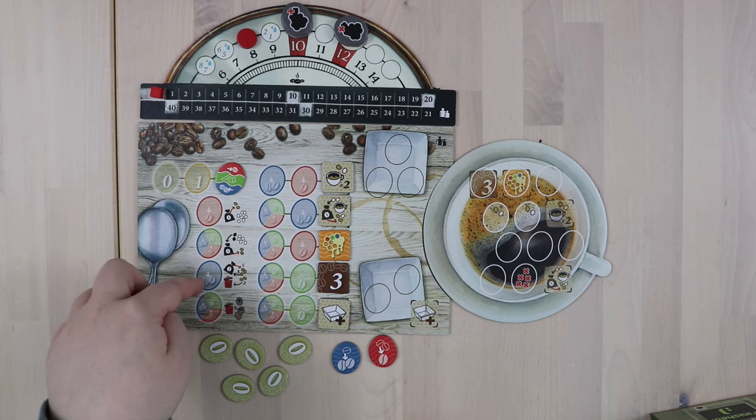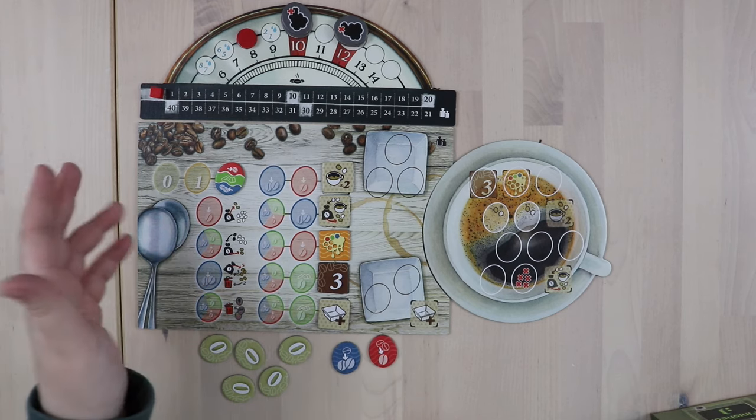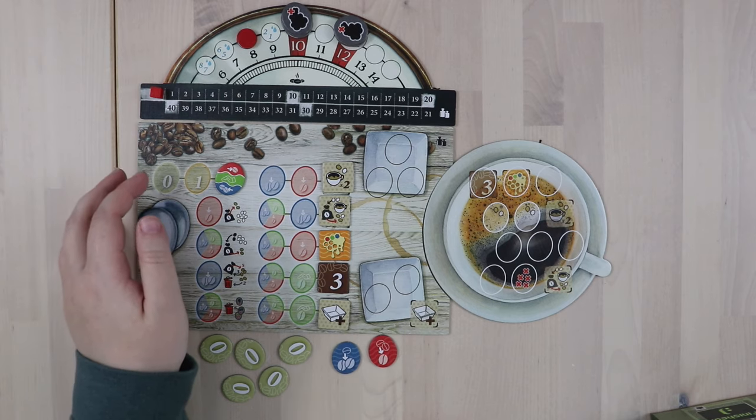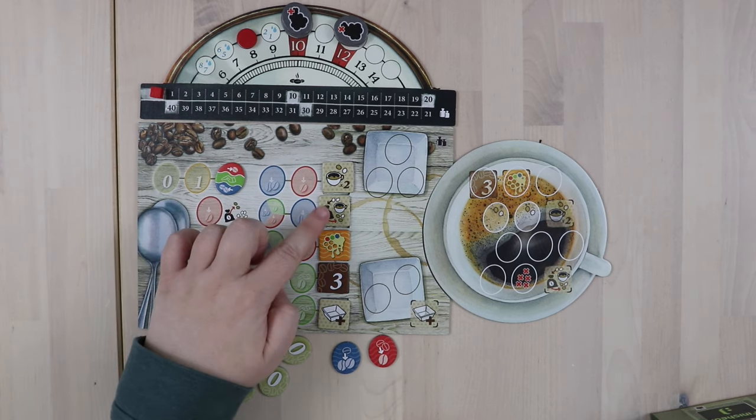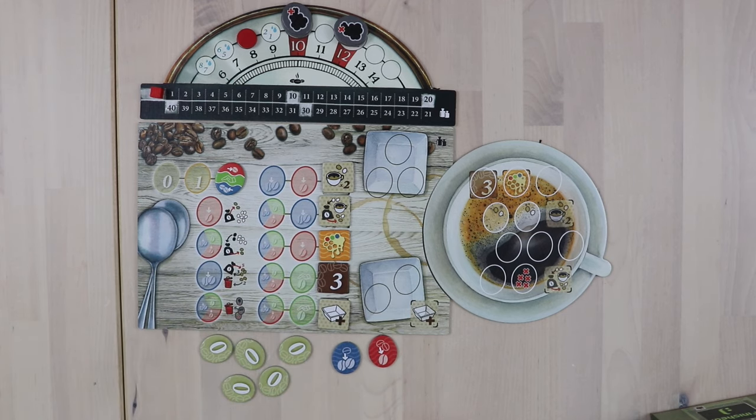Flavor tokens can either be used for these one-time effects over here. I particularly like the one that lets you get rid of undesirable tokens from your bag — so if you draw a bunch of smoke or burnt beans and then have a flavor token, you can use that flavor token to get rid of them. But there are other bonus actions as well. The other thing you can do is place flavor tokens in order to save up for bonuses for your cup test. So if you want to have a better end of the game with more options, these are tokens you're going to be very interested in acquiring. However, you don't have enough flavor tokens to get them all, and you do still need flavor tokens for your cup test generally, so you have to make some careful decisions as you play. And those decisions may change based on the coffee variety you're trying to blend.